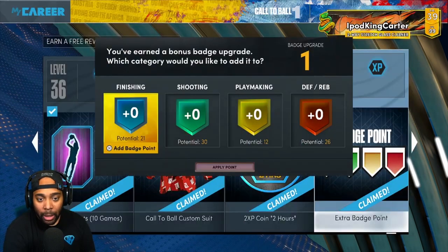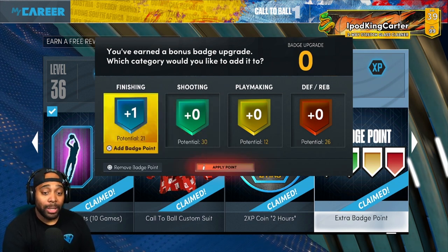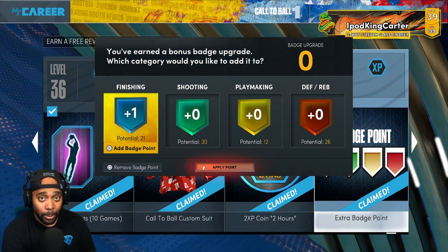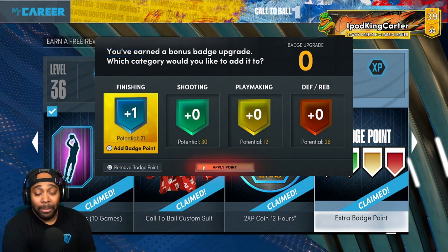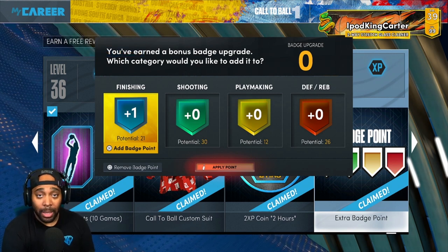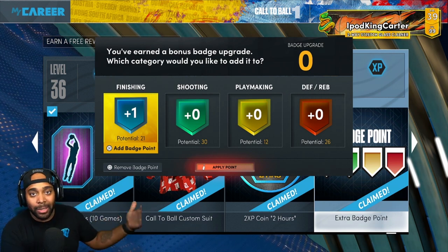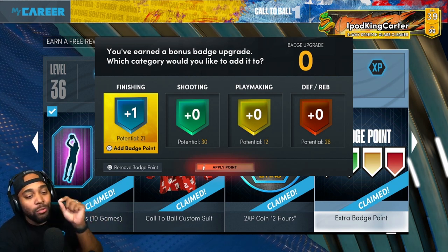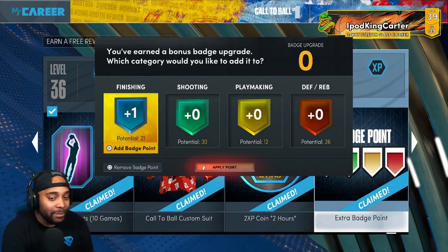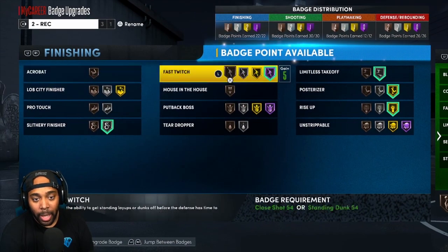Let's go ahead and do it. Got the extra badge point — Level 39 reward claimed. I'm gonna add the badge point here. I think out of all the seasons we may be getting more badge points, because 2K allowed us to get four badge points when the game first dropped if you went to college. When you used to hit legend in last year's 2K, they gave you 10 attribute points to every category. I think they're gonna keep adding badge points each season up to level 40, so make sure you get those every time.